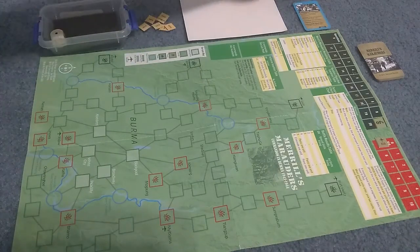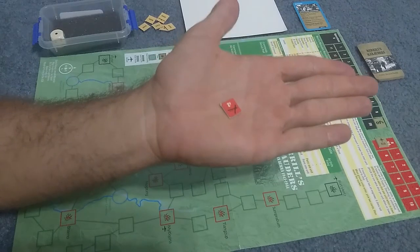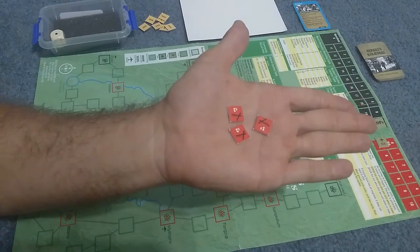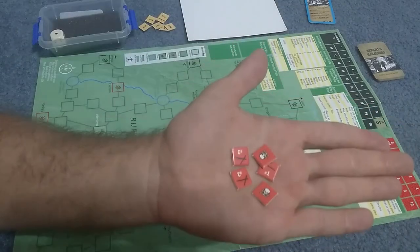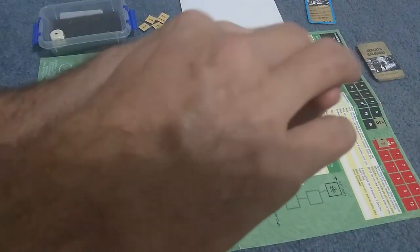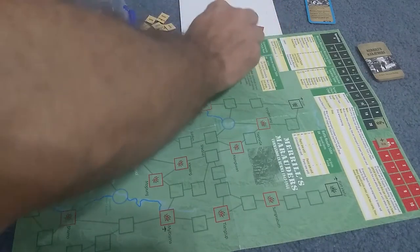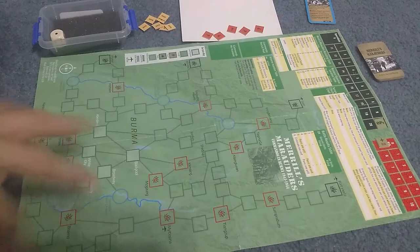We'll go ahead and set up two real objectives and three ambushes, face down so I don't know which is which. One of the things I enjoy about this game is that it is so random, it's never the same game twice. We need a second die because we have a handy-dandy chart, and we're going to roll for each one of these objective markers.